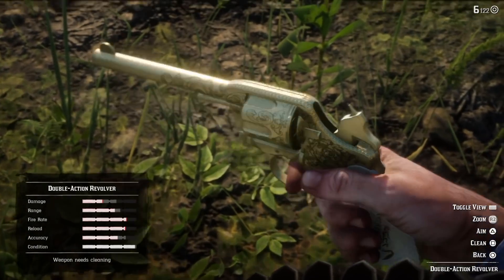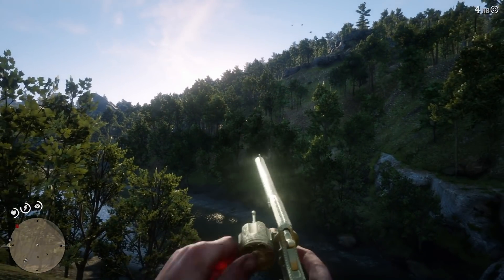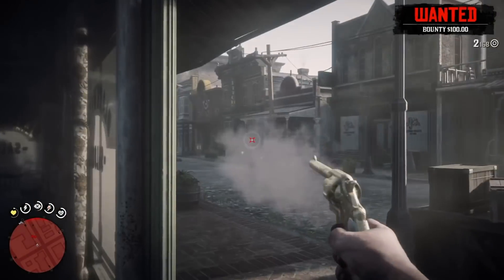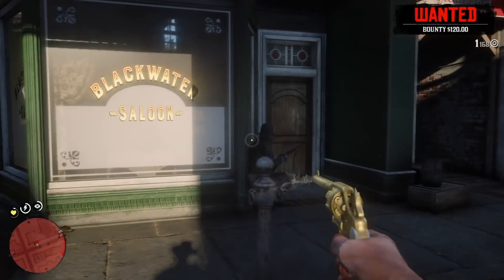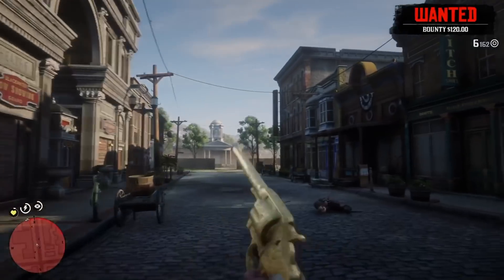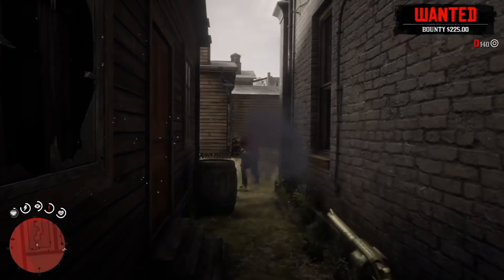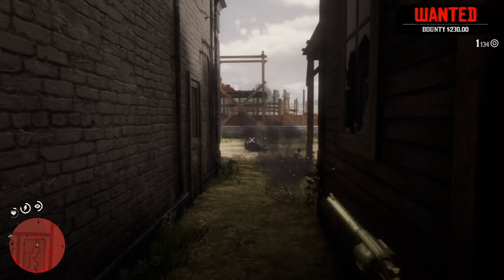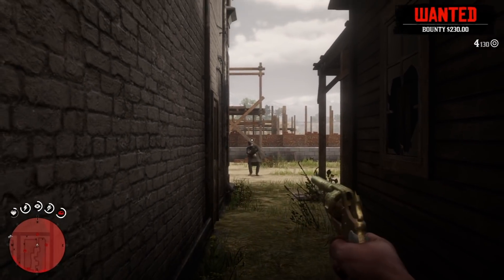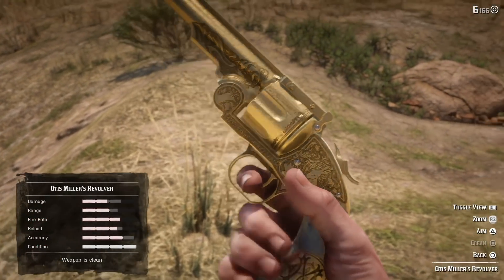First things first: the Golden Double Action Revolver from the GTA 5 treasure hunt. You can obtain this revolver by doing the treasure hunt in GTA Online. You only need to make sure that your GTA account and your Red Dead Redemption account are connected to the same Rockstar Social Club account. I love this gun — I used it the whole story mode. The specifications are the same as the normal Double Action Revolver; the only difference is that you cannot get a gold paint on the normal version.